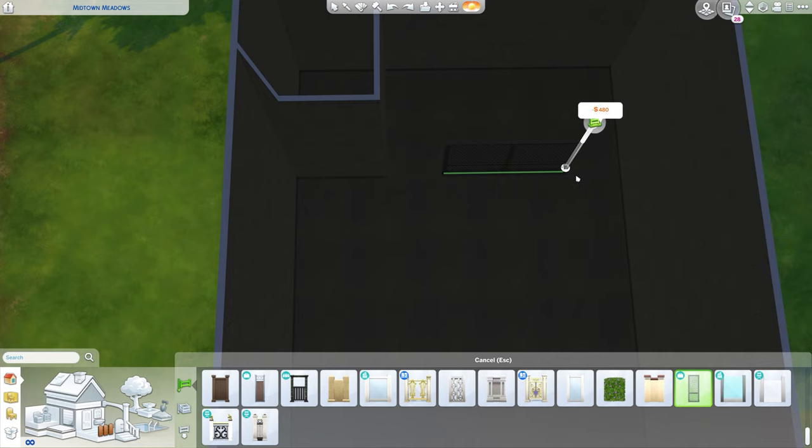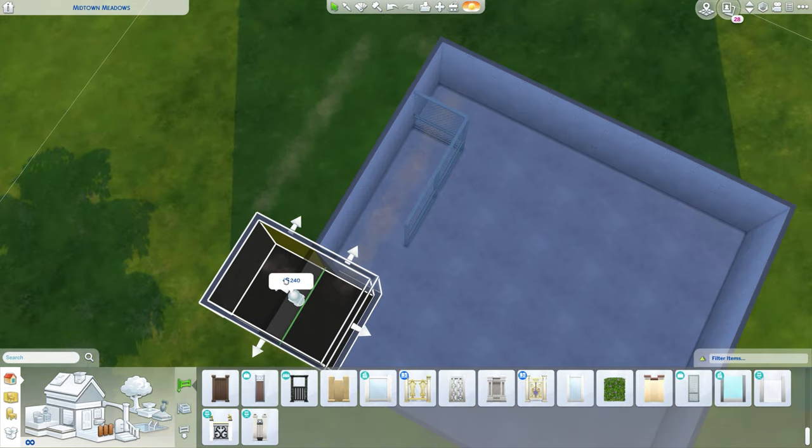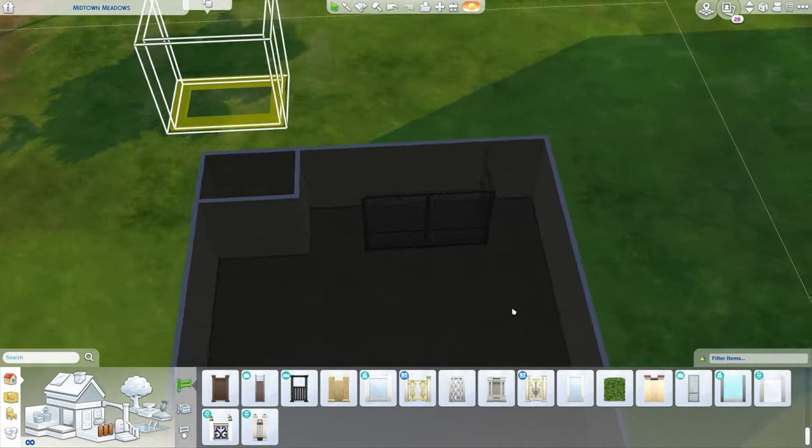As there's no custom content — or CC, as it's more commonly known — I'll be explaining how I managed to make everything look the way it does. I used a few cheats: move objects, show live edit objects, show hidden objects, and ignore gameplay unlock entitlements.